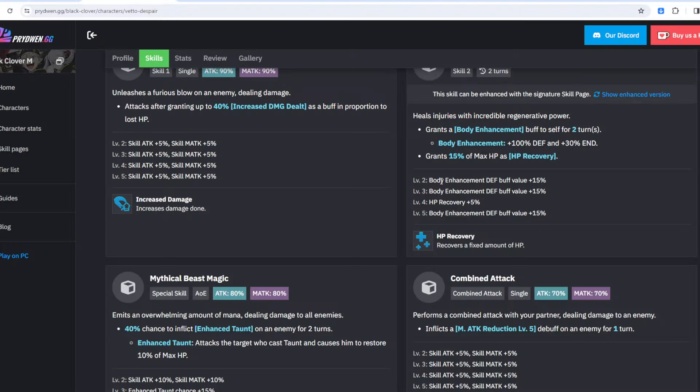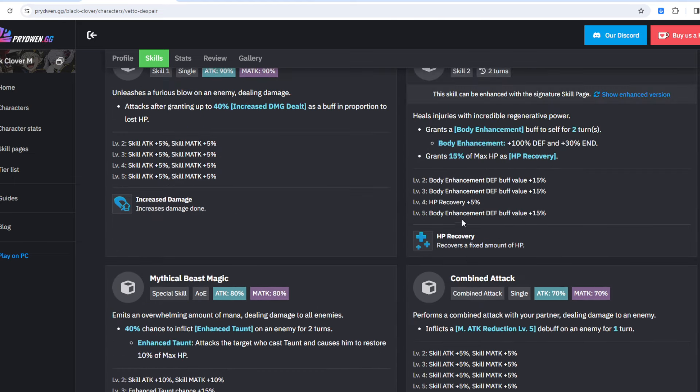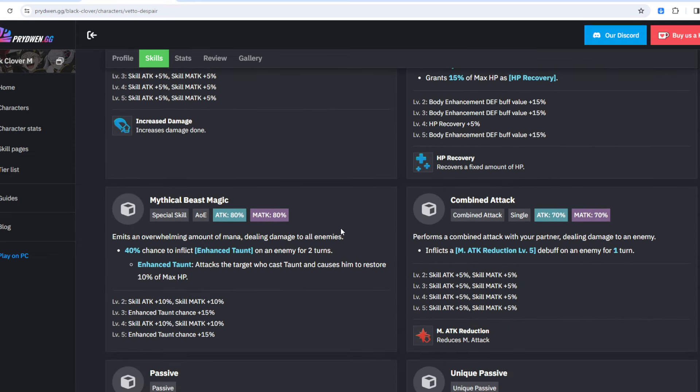When it comes to Veto's skills, I would personally work on his ultimate first. You want a high chance to apply the enhanced taunt on the enemy — it's at 40%, but you can get an additional 30% if you max it out, and you really want that. The second skill is already decent enough. Once you work on the ultimate and get the enhanced taunt up, then focus on the second skill to get the extra defense buffs alongside the additional 5% HP recovery. If you want to work on the first skill, you can, in case you want to get some damage off from him.